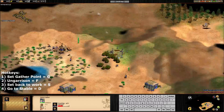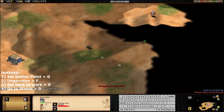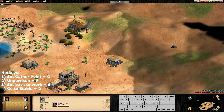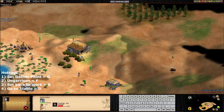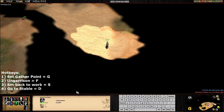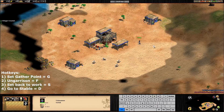With deer and boars, the right click is not working. So if we want to send one villager straight to the boar, what we have to do is right click G, and then right click there. You will see the next villager is going directly to the boar, but we have to use G - the gather point hotkey.